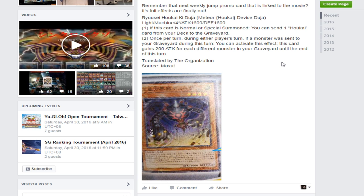Remember that artwork I showed about a week ago from Yu-Gi-Oh Edition Singapore? They had the picture, but there was no effect — it was around the same time as Neo Blue Eyes Ultimate. Now we have the effect. So, everyone: Meteor Haukai Device Duja, Light Machine Level 4, 1600 Attack with 1600 Defense. On Normal Summon or Special Summon, you can send one Haukai card from your deck to the Graveyard.